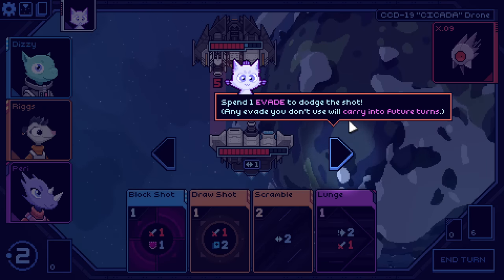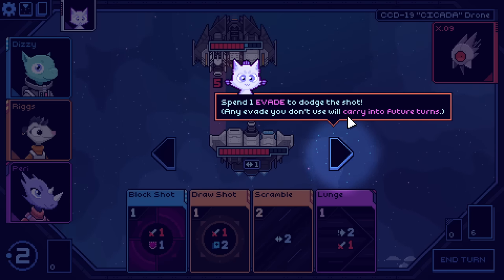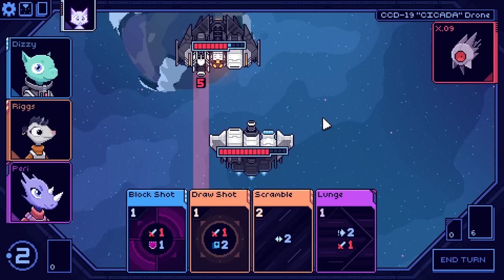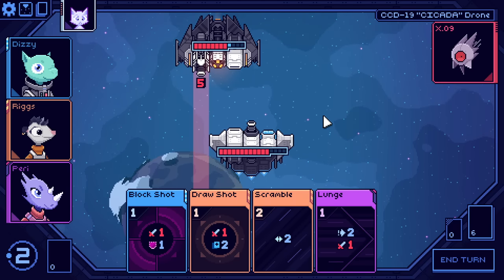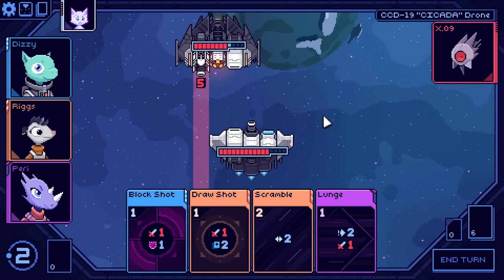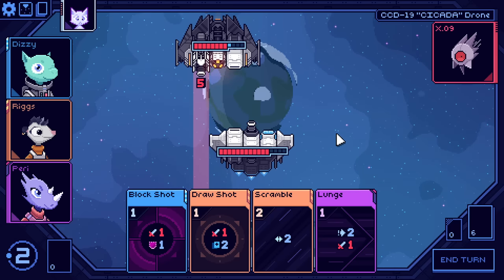I keep trying to predict what the game won't explain, and then it explains it. I really should just have faith in the game that I played for that long. Spend one evade to dodge the shot. Any evade you don't use will carry into future turns. We've got the basics down. We're going to hover over cards, characters, and anything else for more info. As per the usual, anytime we see an icon for the very first time, I will describe it. Afterwards, we will treat it as a known, especially because of how easy the symbols are here to understand.